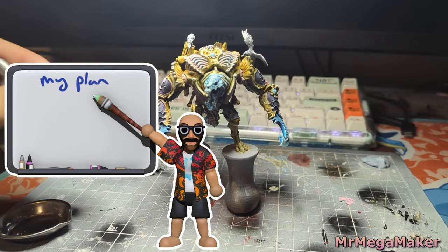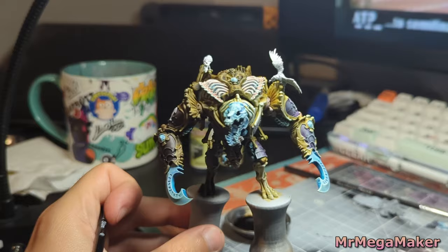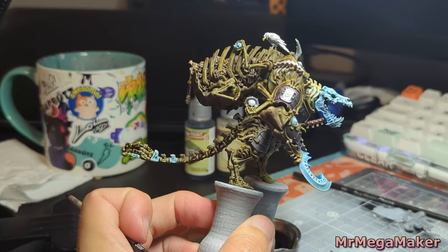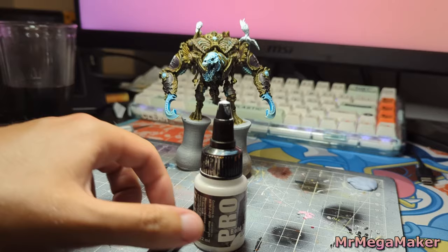My plan: mix together some pallid bone and mummified grime. Mummified grime is a greeny-brown looking dirt but it's going to be too strong to put over existing colors. I'll use pallid bone as my speed paint medium to mediate the color of the mummified grime and make it look a lot more subtle. Here it is halfway through — you can really start to see it looks a lot better. It's kept all the colors underneath but dulled them down and made them look more grounded. The final result I'm pretty happy with.